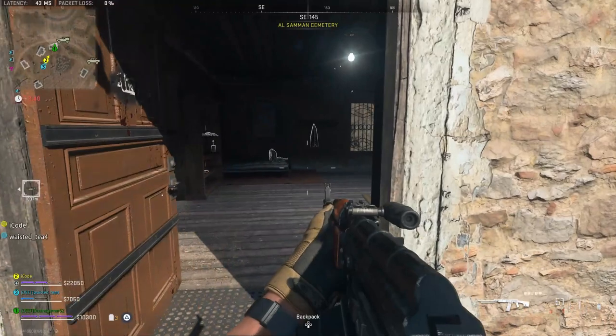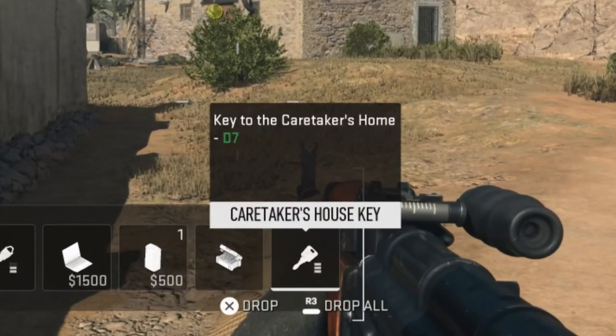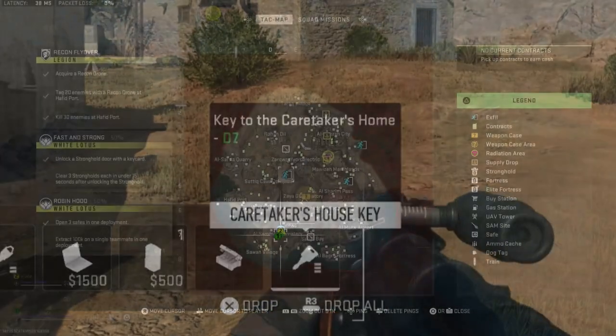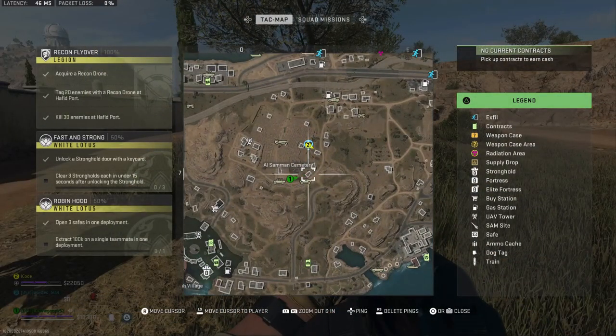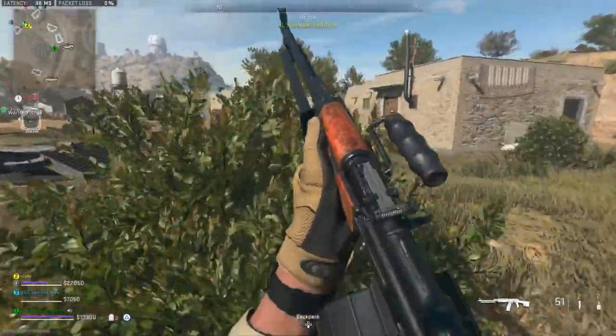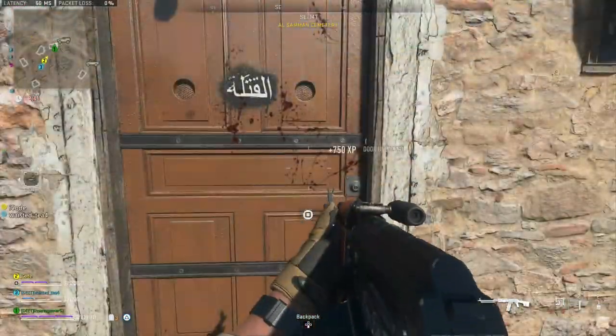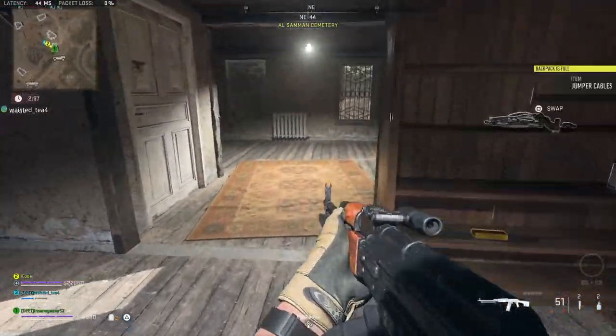The next locked key location is the Caretaker's House. The description says it's a key to the Caretaker's Home in D7. You need to go to this building on the southeast side of Al-Saman Cemetery. Walking along the south wall of the cemetery, it's the first house off to the right. Open it up and you'll get a supply box, a fridge, a couple guns, and some other valuable loot like gold bars.